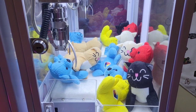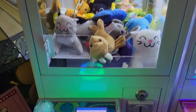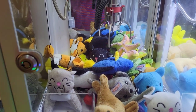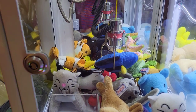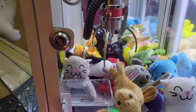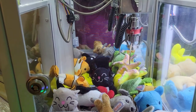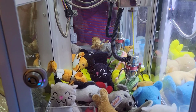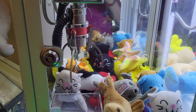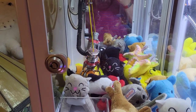We'll now move on to the easier claw machine. This is the one that's geared to be easier to win, so we'll go ahead and try to win something here. Claw strength is great on this one — got that one. Try again, go for the turtle. Now this one will grab something even if it's not at an optimal angle, even if it's a hard grab.